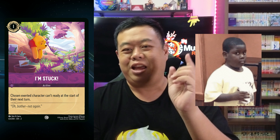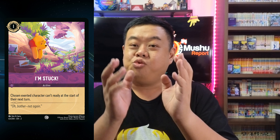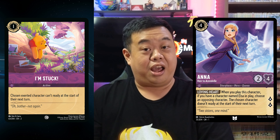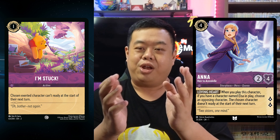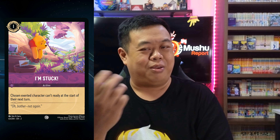Starting off this week, we got the card I'm Stuck. I'm Stuck is a one-cost action card for Amethyst with the ability: chosen exerted character can't ready at the start of their next turn. It's a really nice card for Amethyst decks, especially since previously you only had access to such an ability with Anna — and Anna required Elsa already on the field to target a character. Now I'm Stuck gets you that same ability at just one cost, which definitely makes me think Amethyst is going to stay on top of the meta decks.